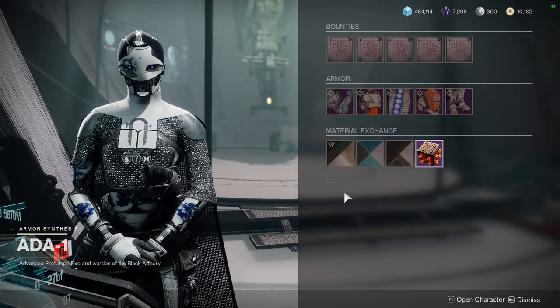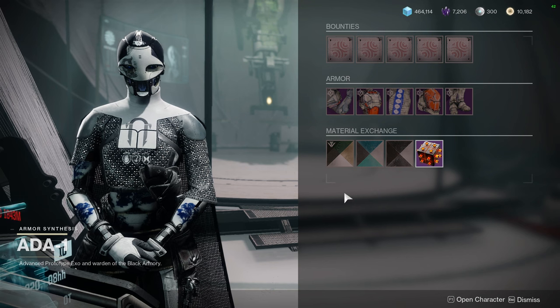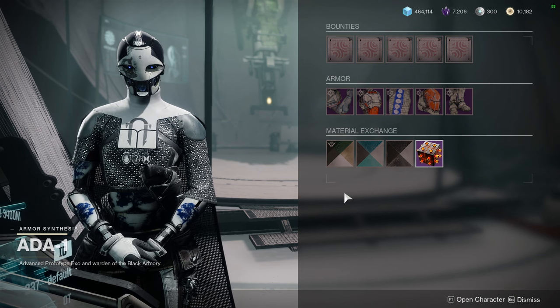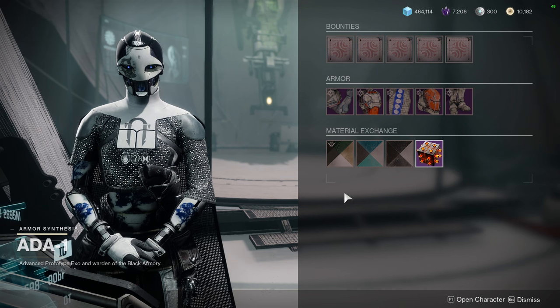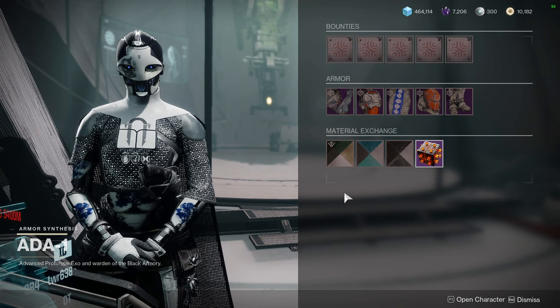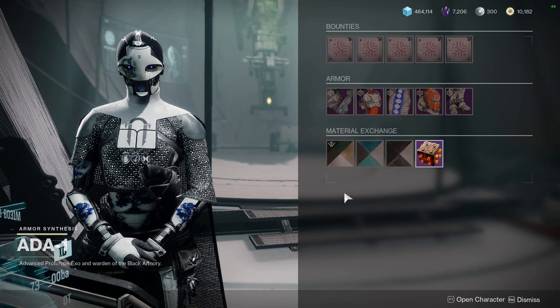Today we're going to be looking at 801, Banshee, Xur, and Eververse — all in that order. This is your last call. If you guys don't know, we look at all of those vendors and what they're selling. If you like the video, like, comment, subscribe. These videos usually go a little bit longer because at the end I like to talk about what's up for the week for the channel.